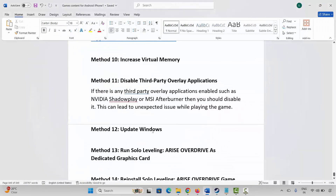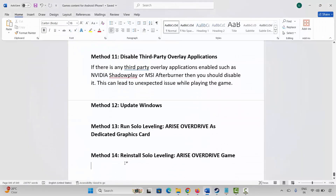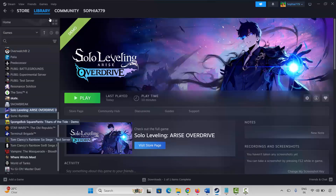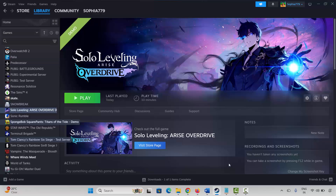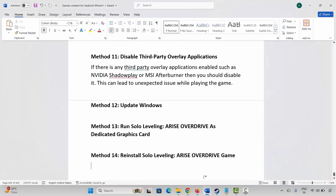If that doesn't resolve it, the final solution is to reinstall Solo Leveling: Arise Overdrive. Go to Steam, under Library, select your game, right-click, click Manage, then Uninstall, and confirm. This will remove the game from your PC. After that, restart your PC, launch Steam, reinstall Solo Leveling: Arise Overdrive, and click Play to check if it is working.